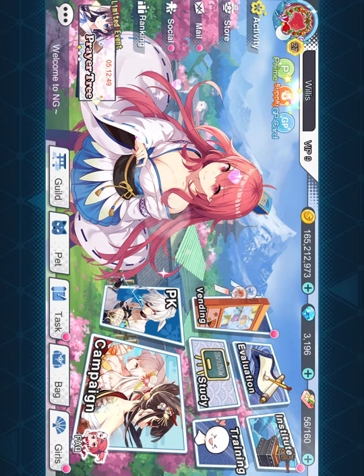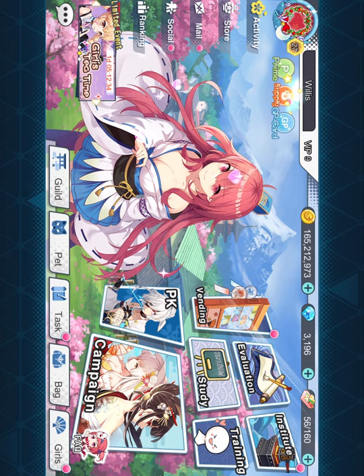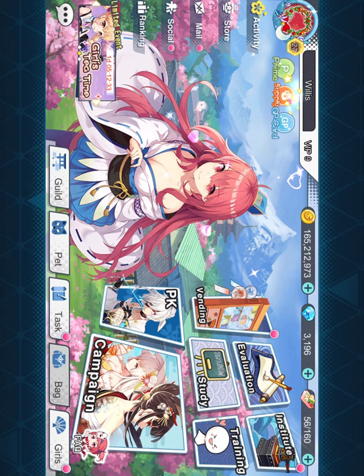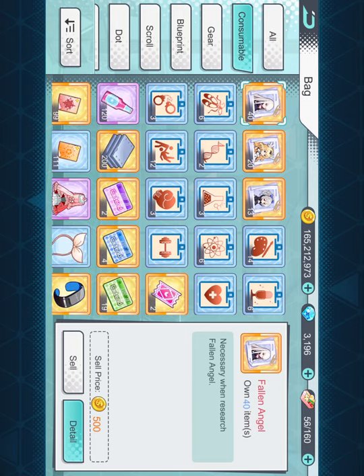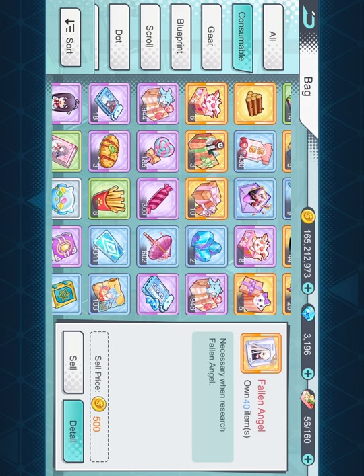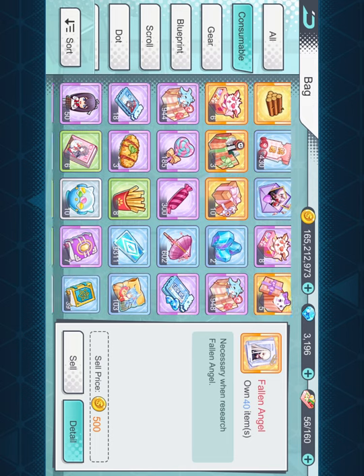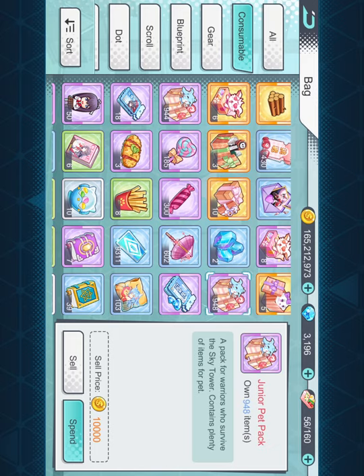Welcome back to another episode of Willis Talk in Ninja Girls Reborn. We're going to go back to the bag — consumable — and hopefully we did not just make some major errors, because we may have made major errors. We will have to see what goes on. We know better than to do those big overloads.